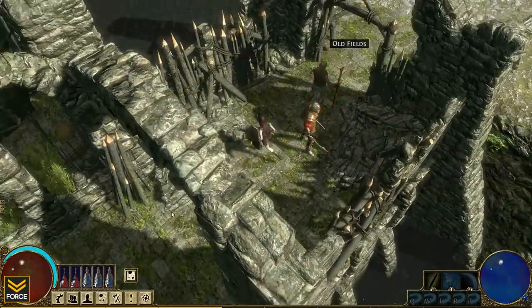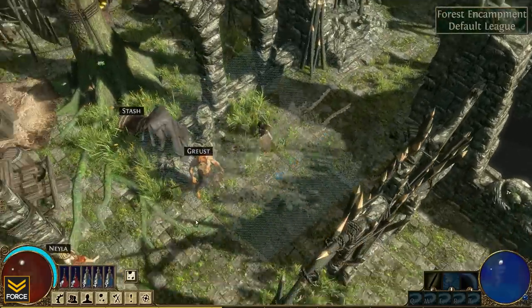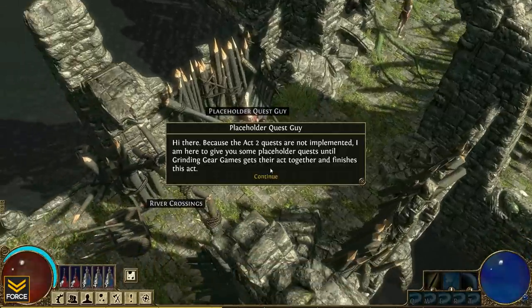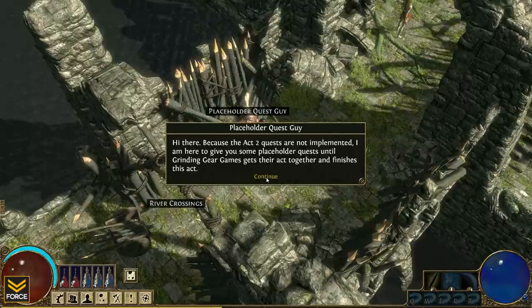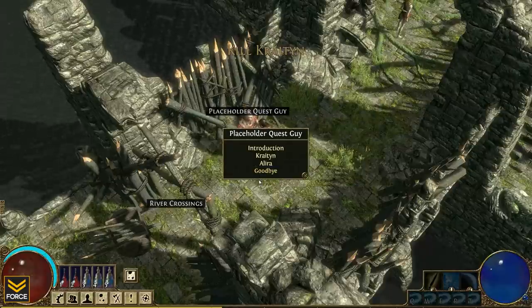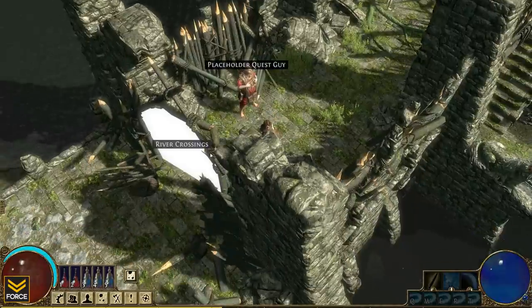Here's a guy - Placeholder Quest Guy. That's awesome. This is a beta. Let's talk to Placeholder Quest Guy. 'Because Act 2 quests are not implemented, I am here to give you some placeholder quests until grinding gear games get their act together and finish this act.' That is really, really funny right now.